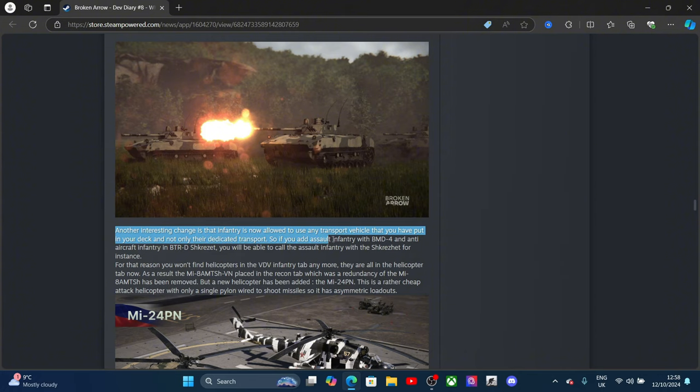Vehicles now automatically use their defensive smoke when missiles are fired at them — but this only works if the missile has been in flight long enough, so it will not protect against ambushes or fast-flying plane missiles. Artillery now also automatically moves into range of the target if you give them a direct shoot order. You can press the fire mission shortcut multiple times to switch between shell types, allowing for more reactive gameplay.